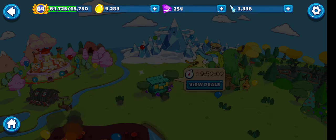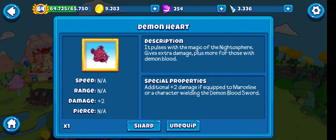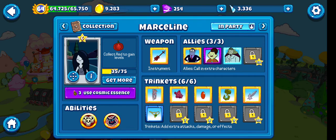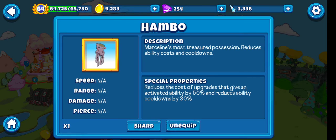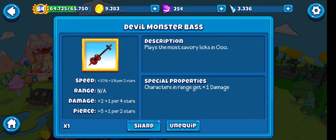26 speed of course. She gets plus 4 damage from there. The weapon is really good — one of the best epic weapons in the game for support and also for attack. The damage is okay, but there's not a lot of items that just give damage. There's a lot of items that support. Tuxedo Jake is really good.